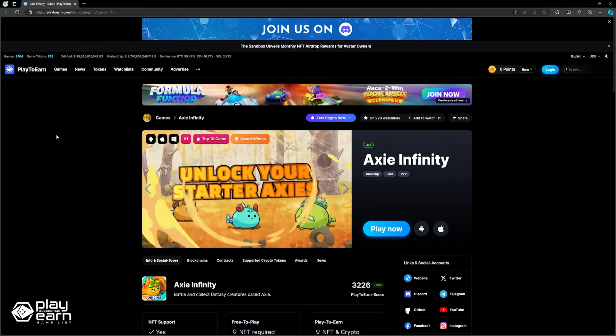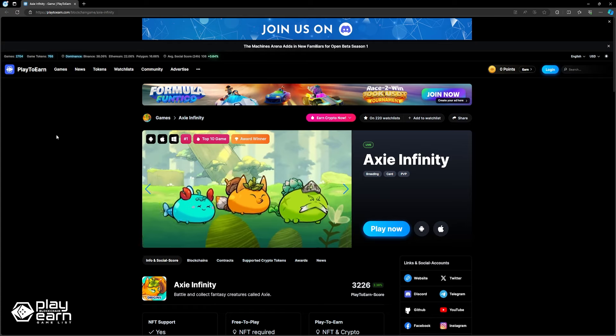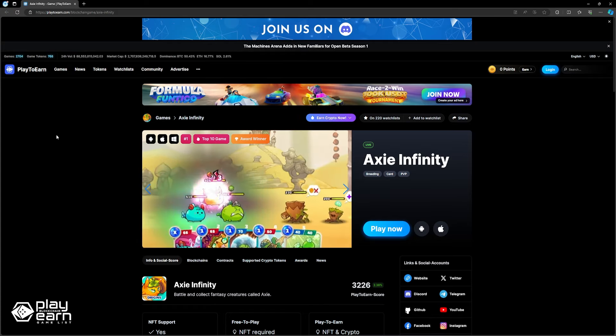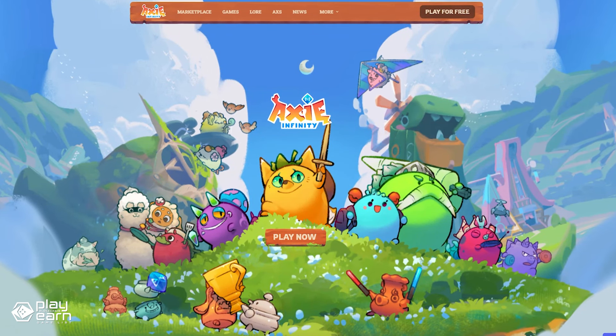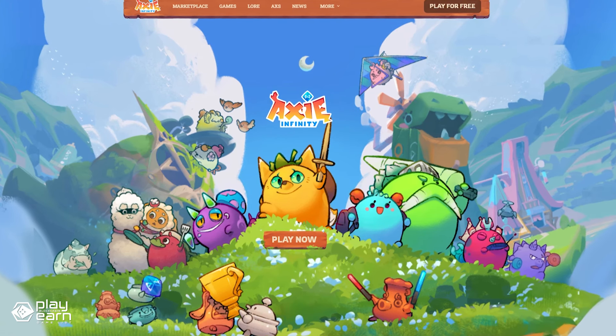Axie Infinity is a game about collecting, raising, and battling with cute fantasy creatures called Axies. Axies come in different shapes and forms, and they all have unique genes, abilities, and appearances. Because it is powered by the blockchain, you can truly own all the Axies you use to play. It is the game that arguably started the craze around Play to Earn, and still has a substantial player base up to this day.